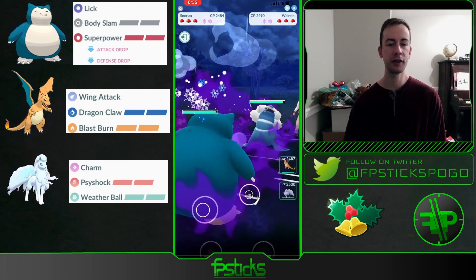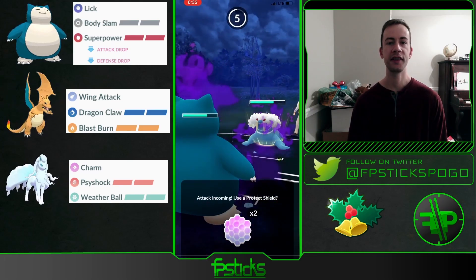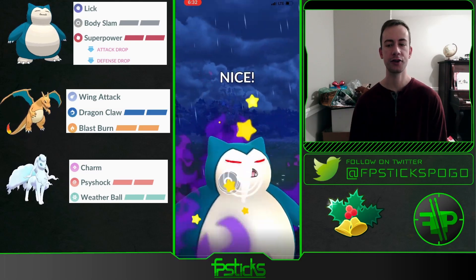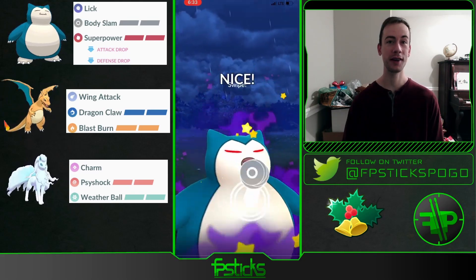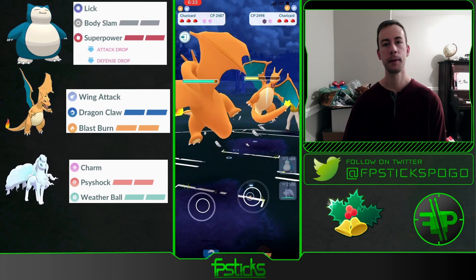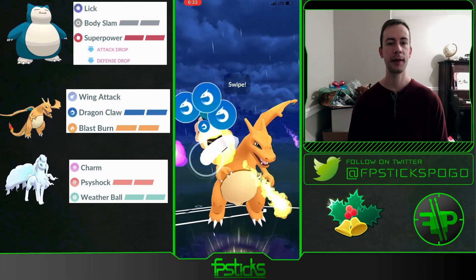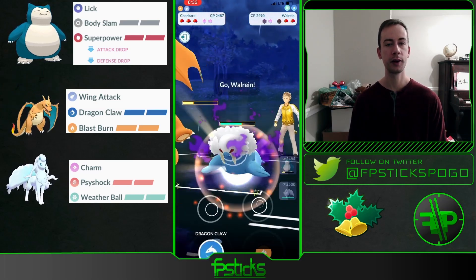Snorlax into Walrein is fairly neutral. We have Superpower which will hit for super effective damage, but these Icicle Spears will really add up. We also have Alolan Ninetales in the back which has play against this. They try to catch on Charizard, and it's pretty incredible how much damage a Body Slam does from a Shadow Snorlax to a Charizard in this format. It takes almost half health. I'm going to bring in my own Charizard — I know I still have the Walrein to deal with. If I can leave this matchup with some stored energy I can throw a move at the Walrein.